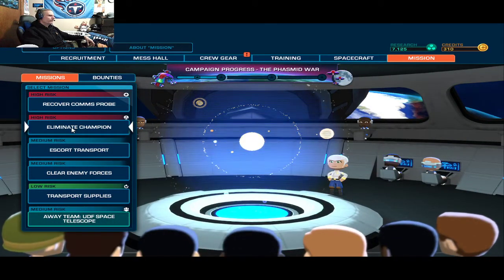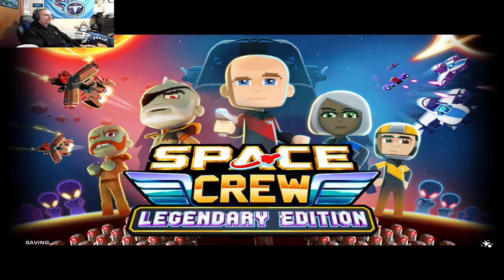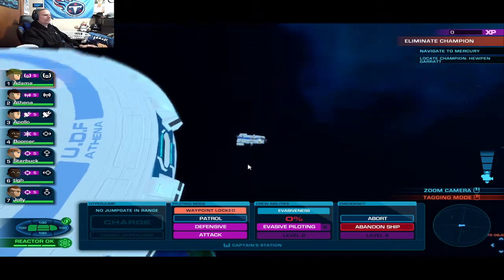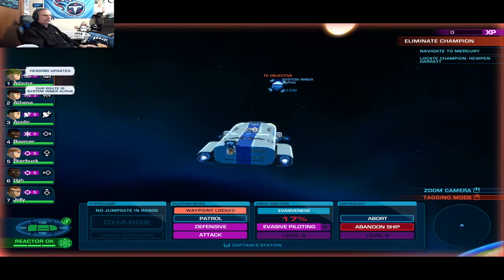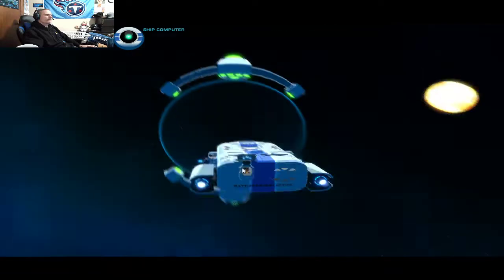The main champion — that will bring us $4,000. Let's do that. This is going after what the equivalent in Bomber Crew would be an enemy ace, but they're called champions in this game. Alright, navigate to Mercury and locate champion Hewpen Garrett. Hewpen — what a name. I guess that's why he's an alien — he's got a weird name.